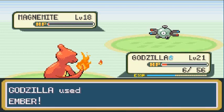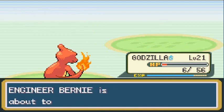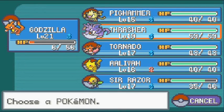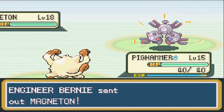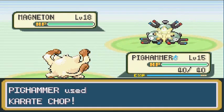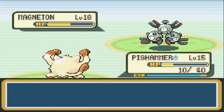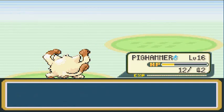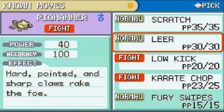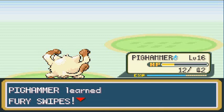Sonic Boom has a base damage of 20 and Godzilla has 26 HP relevant — so switching to Pig Hammer because it needs more experience. Pig Hammer takes on an evolved Magneton — don't know how he got a level 18 Magneton, but Fighting-type moves are stronger against Steel here. This Magneton knows Thundershock and packs a wallop. Pig Hammer wins, nearly faints but wins, grows to level 16. It tries to learn Fury Swipes.